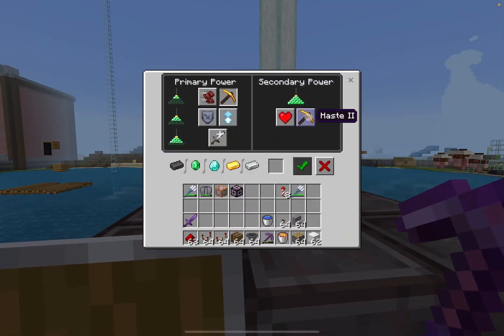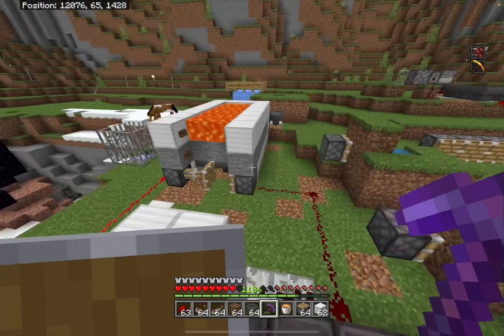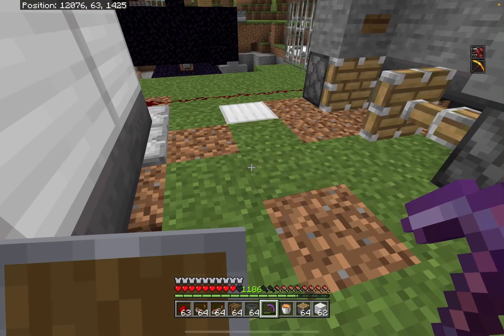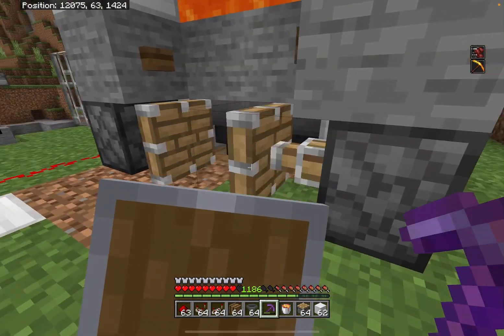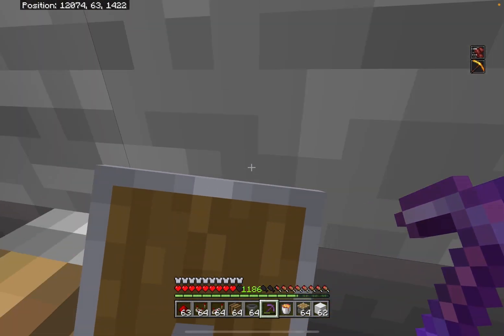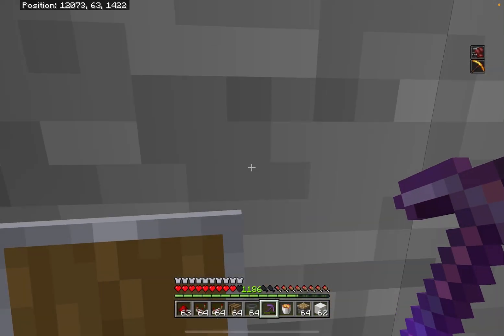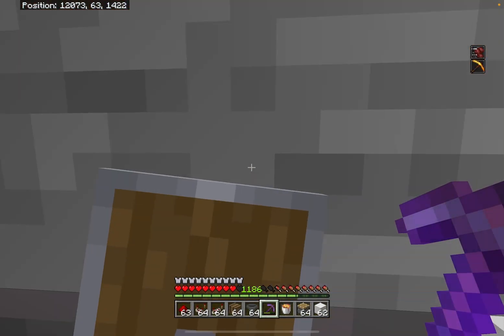This is optional, but you can set up a beacon with Haste II. As you can see, Haste will allow me to mine faster. Now crouch and stand right here — you can collect all the stone right here.